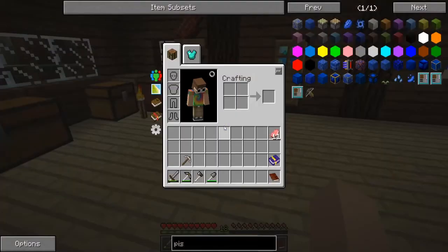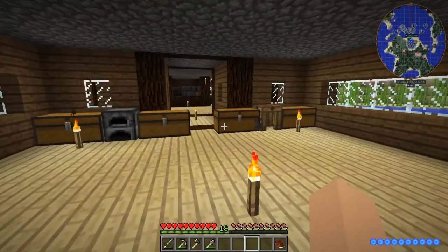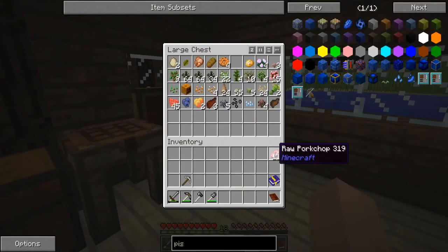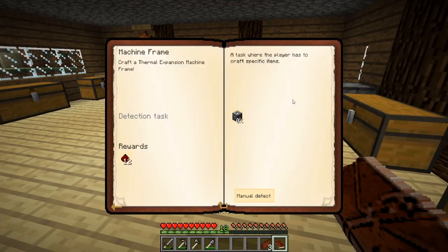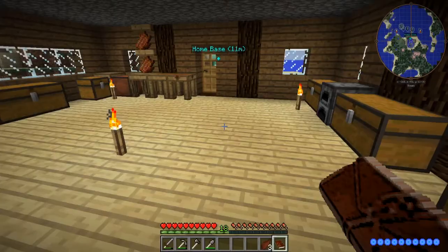I'm thinking the best way would probably be to just go underground and see if we can find any down there. We don't have a lot of food either. Let's see what we need for this — we're gonna need glass, tin, and iron.